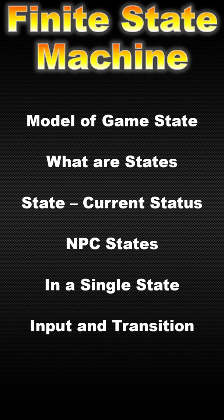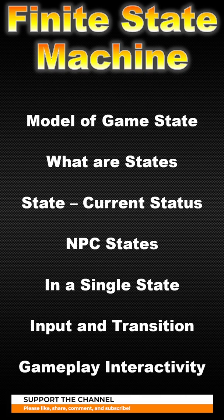Our finite state machine will act on input and transition to different states based on triggered responses. Using finite state machines, a game developer can react to the player's input and provide the interactivity of gameplay.